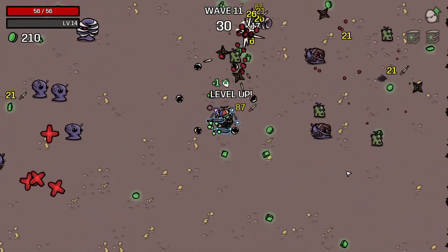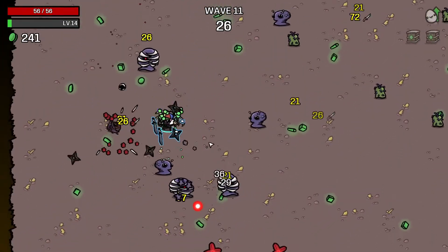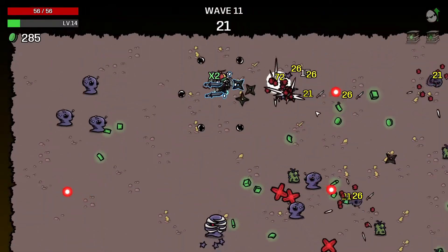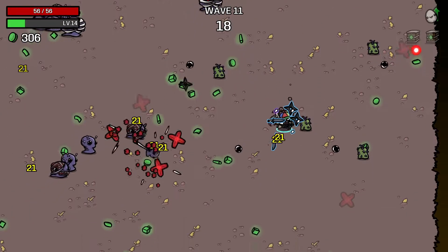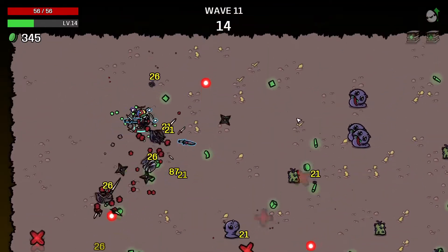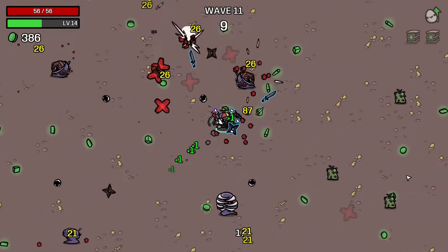Obviously with each upgrade the amount of potential bounces goes up, and the base crit chance also goes higher. The purple shuriken has a 94% chance to crit, so it pretty much crits almost every single time. And it also bounces as a result, so you just get so much value out of them.